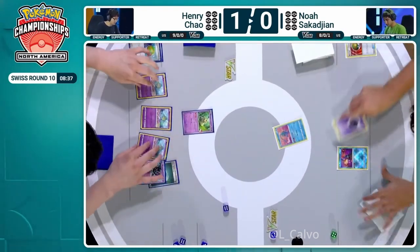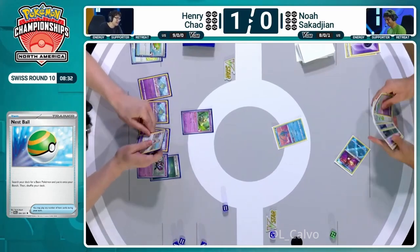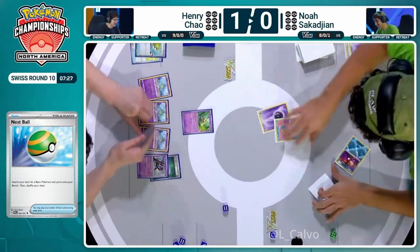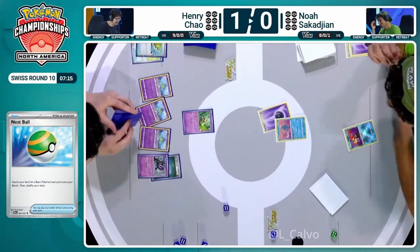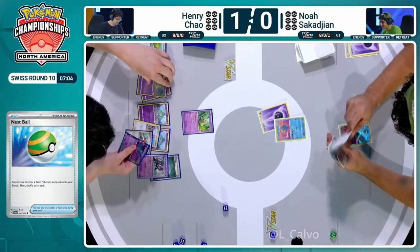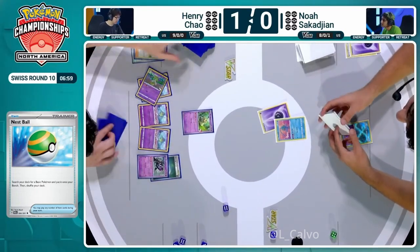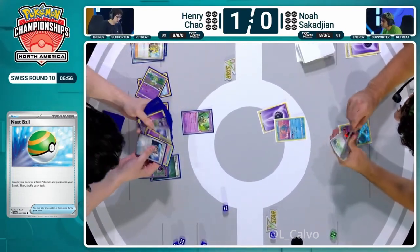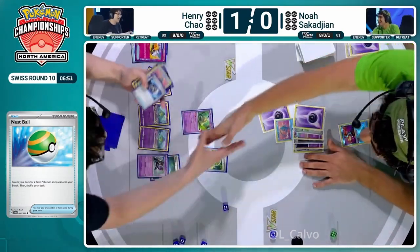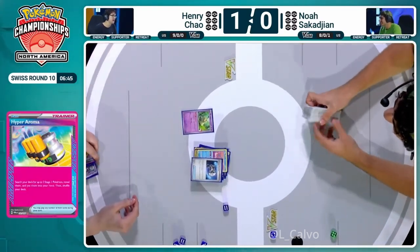Noah has a big Concealed Cards here — but it's not helpful. He literally said 'uh-oh.' No Curlier, no Ralts, no evolution because there's nothing to evolve. It's kind of like game one but switched around and way more impactful, because Henry's got one Curlier with more coming, a TM Evolution, and the Hyper Aroma. Noah concedes, and Henry takes the match two games to zero.